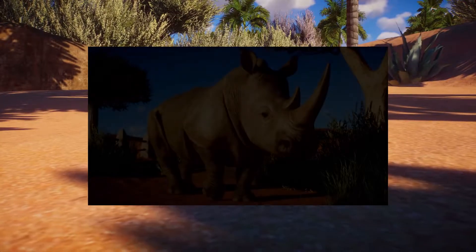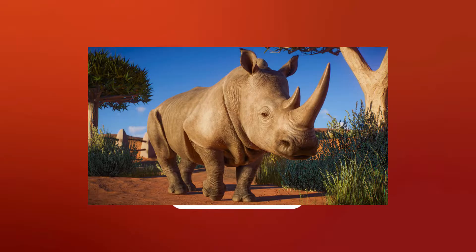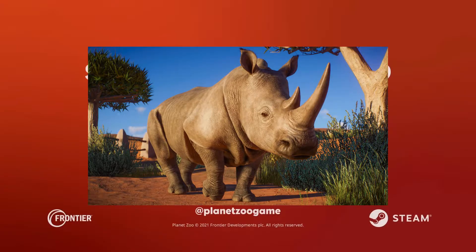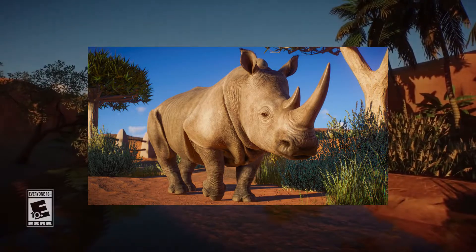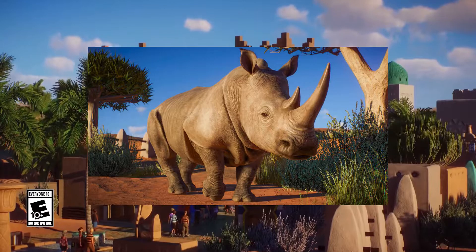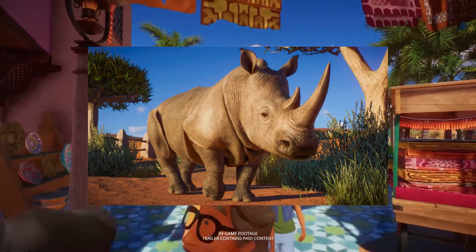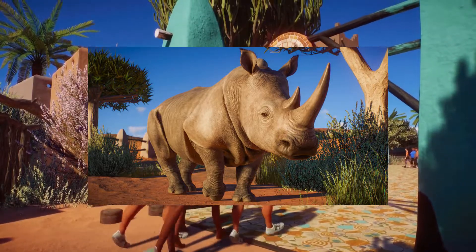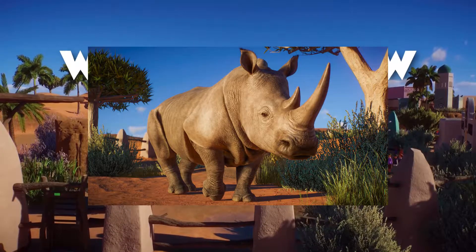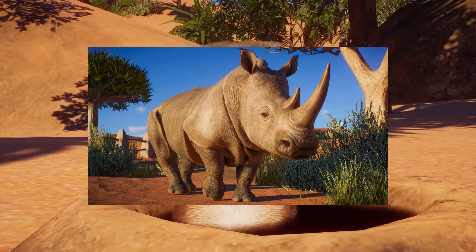Up next, it's going to be the white rhino — the southern white rhino. This is something we've been asking for basically since Planet Zoo launched. We were all kind of surprised that we had an Indian rhino but neither of the African rhinos — that didn't make any sense. Well, here we go, we finally have the southern white rhino. The model looks awesome. The texture isn't quite as high-res as I'd expect, but it still looks great. We didn't get to see them move around in the trailer, just a couple of still images, but they look fantastic.